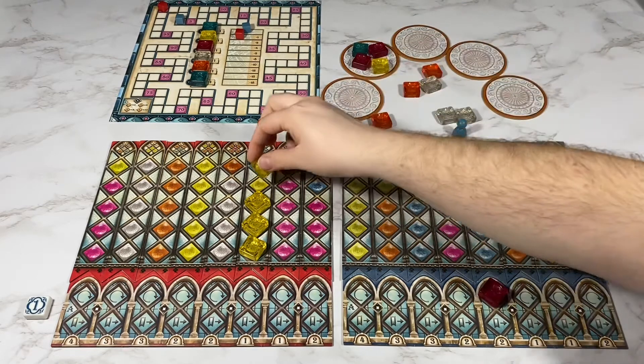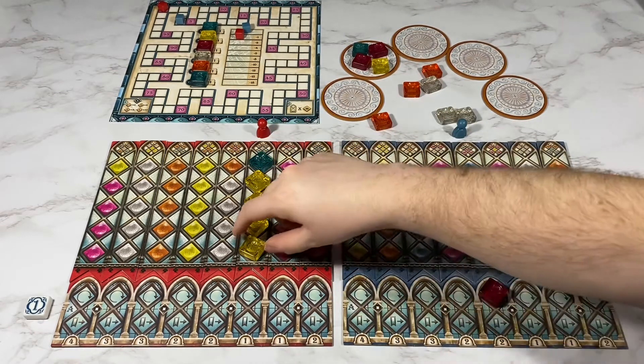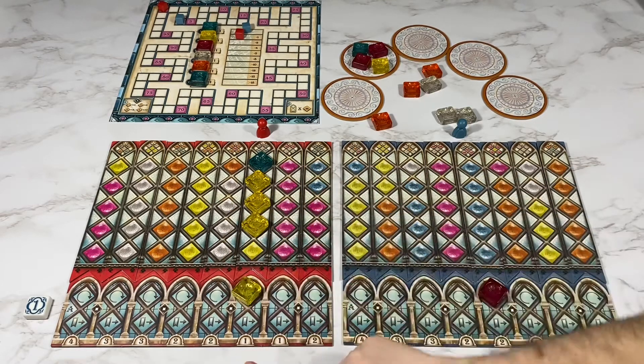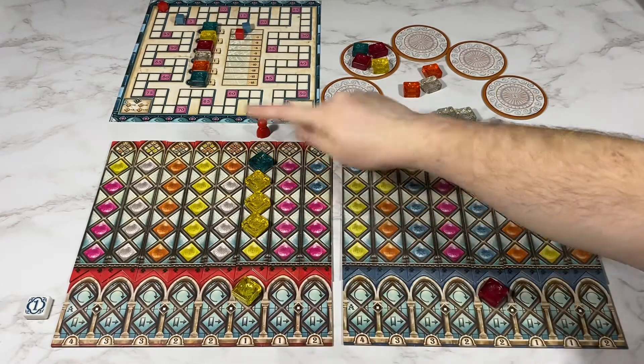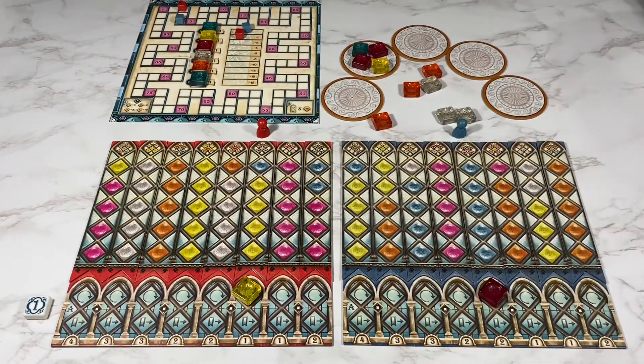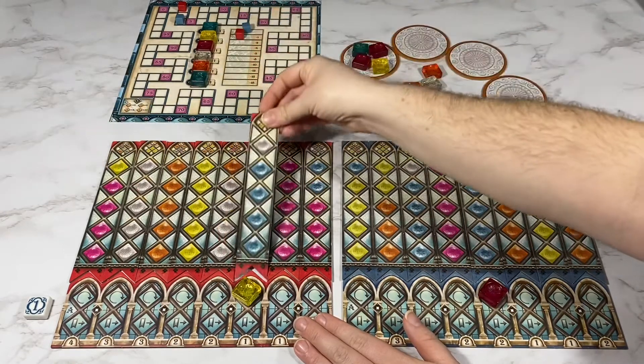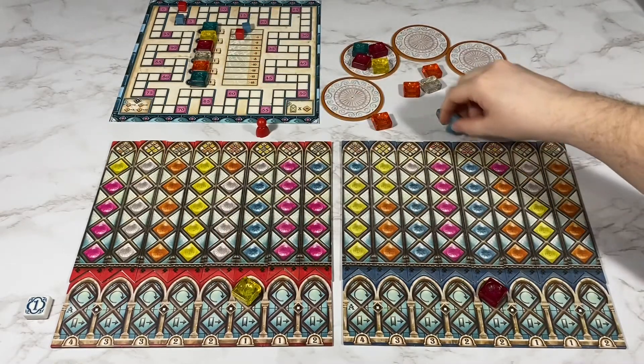My opponent's going to take this one and score this one here. I'm going to place this here for one plus one is two points. I'm going to pass.